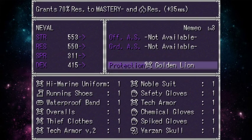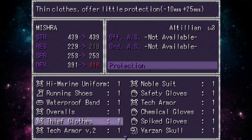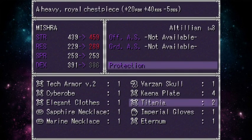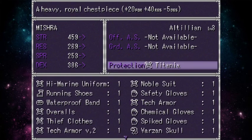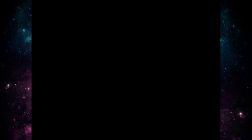Neville's Golden Lion gives 70% resistance to mastery and fire resistance. Mishra has nothing, so we definitely want to give something to him. I have the Titania, so I'll go for that — it also gives him strength, which is what we want. They're buffed physical fighters, with Mishra being a little more on the support side. We're going to see that in action soon.